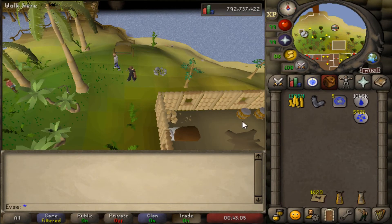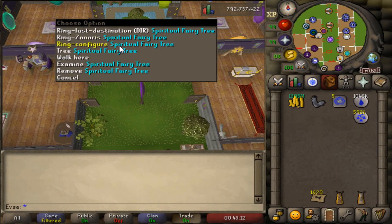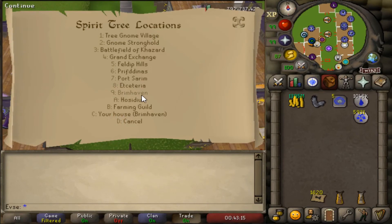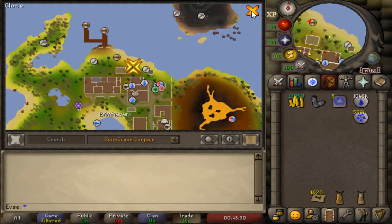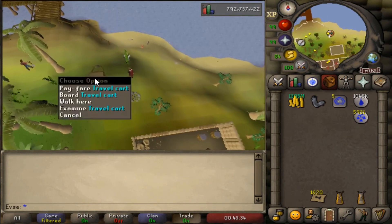If you have your house located somewhere else, you could also use a spirit tree, but this has some high requirements. For the spirit tree, you need 83 farming, and you need to plant your spirit tree in Brimhaven. If you want your spirit tree inside the player-owned house, you also need 75 construction, but this run is very fast.